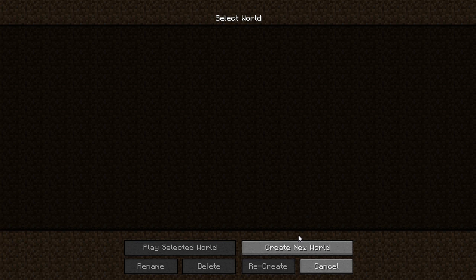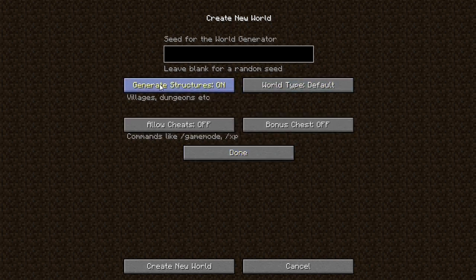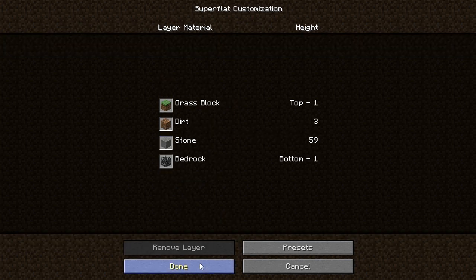I had to test the world to see if it was going to work. So what we'll do is we'll do 'Modded Superflat' — there we go. More world options: generate sheets off, generate structures on, world type superflat, customize presets, overworld preset, use preset, done.